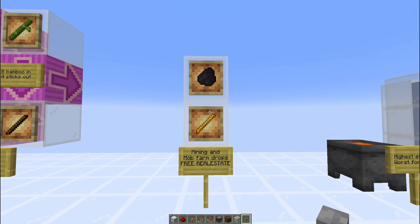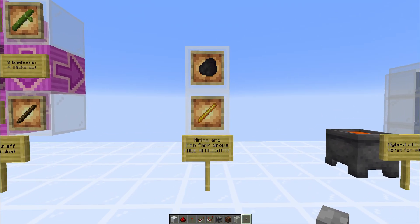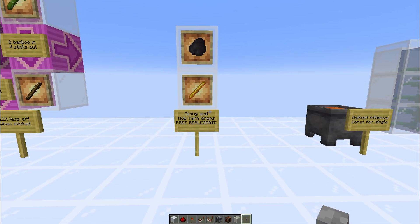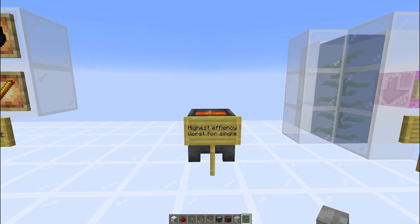Then you have your extra excess from mob farms and from mining — coal from wither skeleton farms, blaze rods from blaze farms. This is just free real estate; if you have it, you might as well use it. Lava cauldrons are the highest efficiency, allowing you to smelt 100 items with a single bucket. However, it's the worst if you start smelting one item and don't put anything else in the furnace, because you wasted 99% of what that lava bucket was capable of.